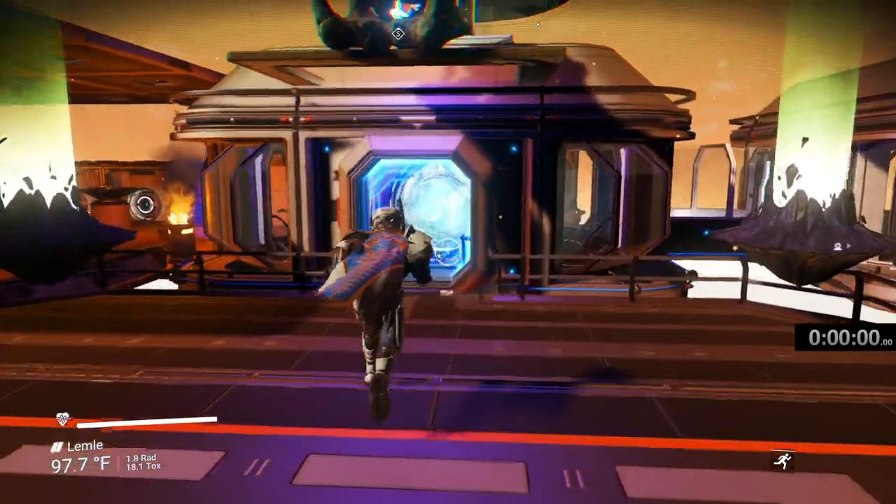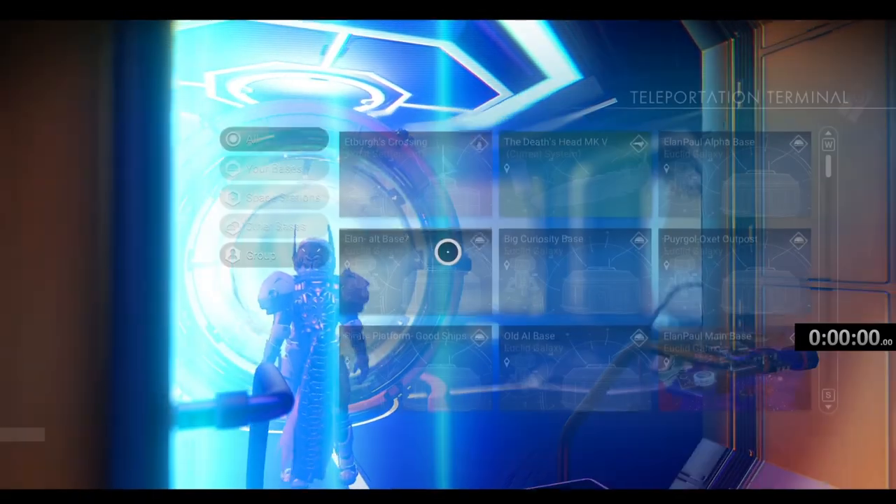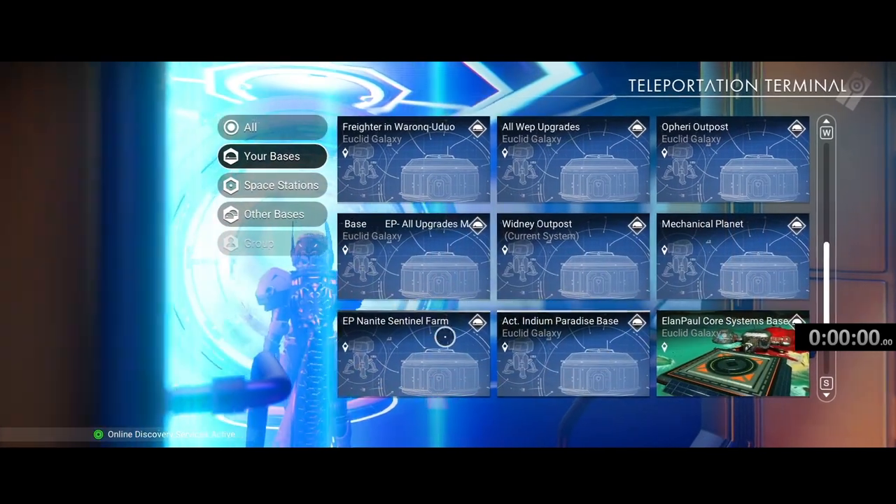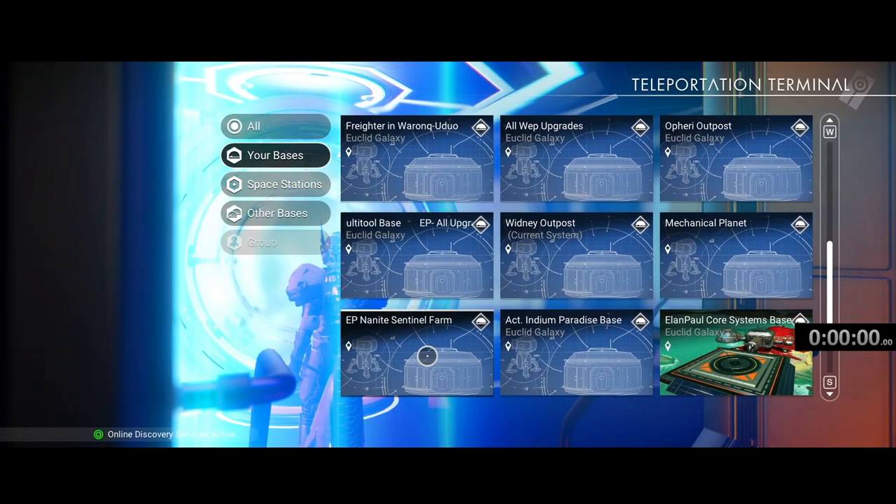I was going to go on the ship, but I decided to take a portal to a specific farm I've got set up — one of my bases in a different galaxy. It's aptly named the E.P. Nanite Sentinel Farm. I've learned this technique from different gamers. I believe Zane's World has done this, and Beeblebum has also shown us how. It is still present today. One key component is the multi-tool. With the right multi-tool and the right weapon on board, you can really go through Sentinels like water.